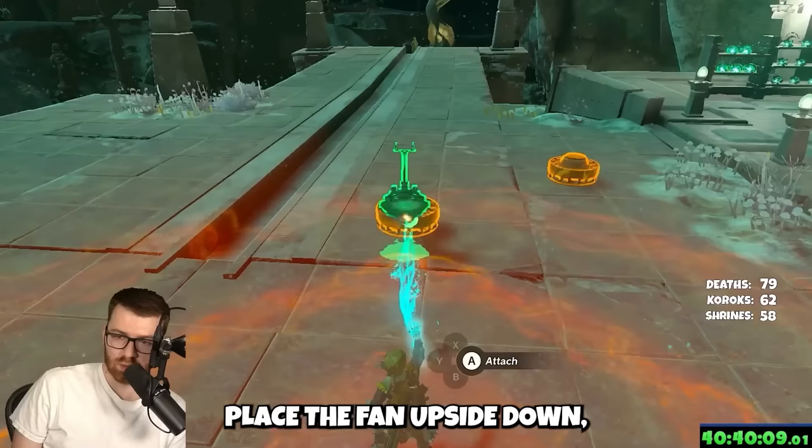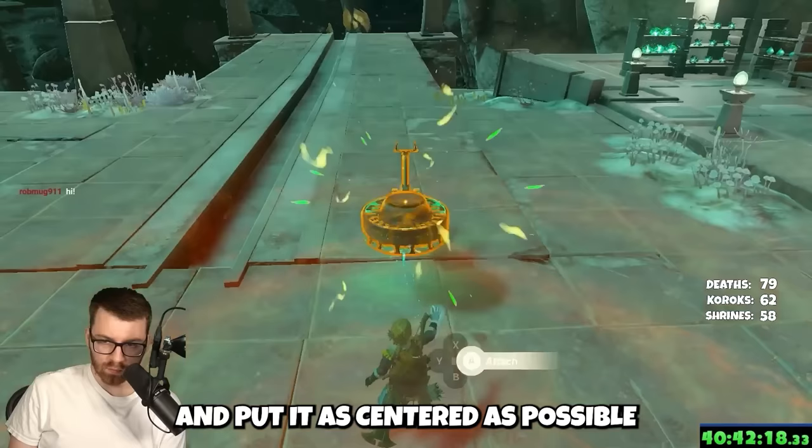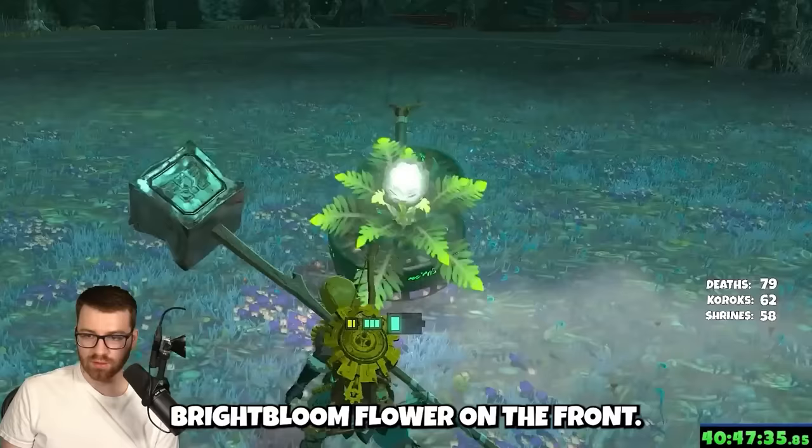Second most important tip: build this OP fan bike to travel literally anywhere. Place the fan upside down, put the handlebars centered on the front lip, then grab the other fan and put it as centered as possible to the front. Save that as a favorite in the Auto Build.